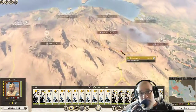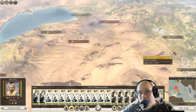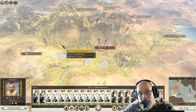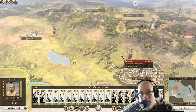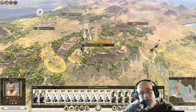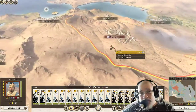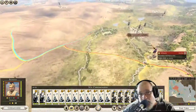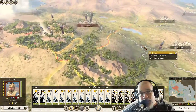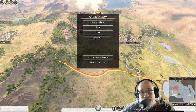We have here before us the Seleucid Empire, which basically consists of Persepolis, Susa, and Seleucia. But Seleucia has a citadel of sorts around it in the form of two mighty armies mining the gates. We can't go in until we eliminate these guys, and we can't securely go after Persepolis and Susa until we deal with them. So the Battle of Seleucia is going to start with two battles.